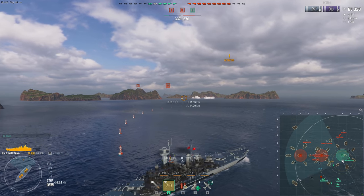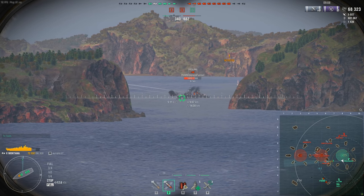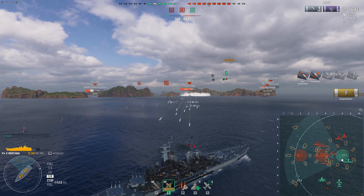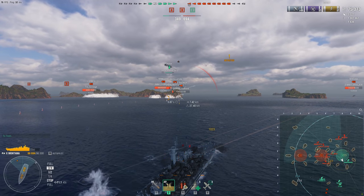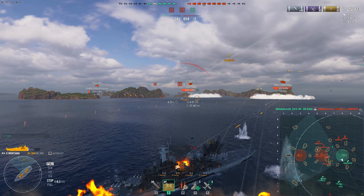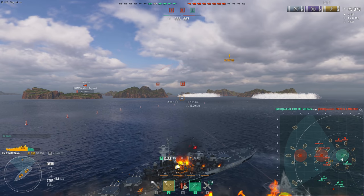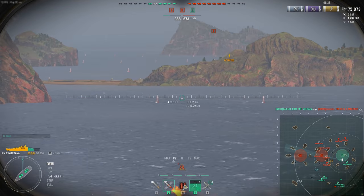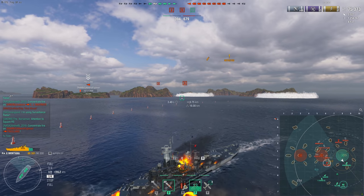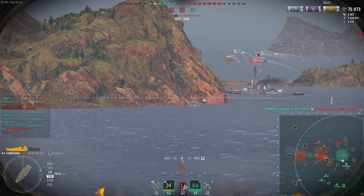The Veneto is smoking up, probably wanting to turn around or get closer. He managed to catch the Friesland sitting completely still — a huge mistake in a DD — and takes off half of his remaining health. There's the Merker popping up, but thankfully our Kaga player finishes him off. At this moment I'm drawing the fire of six ships — over half the enemy team. My potential damage is climbing very fast and they're focusing on me, not on our team, which is what you need to do as a battleship.